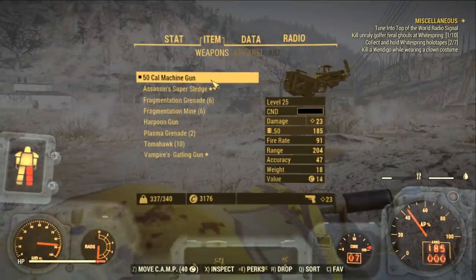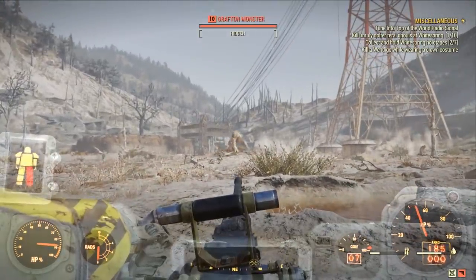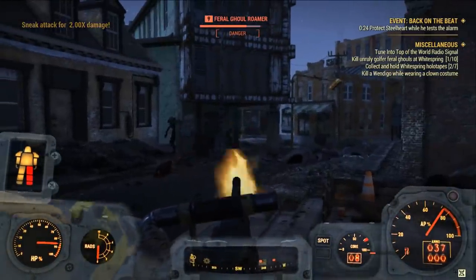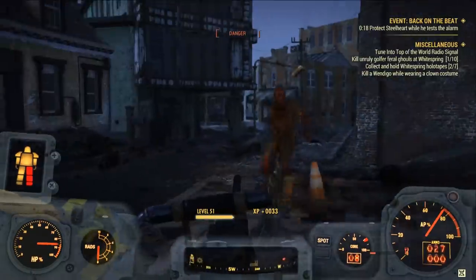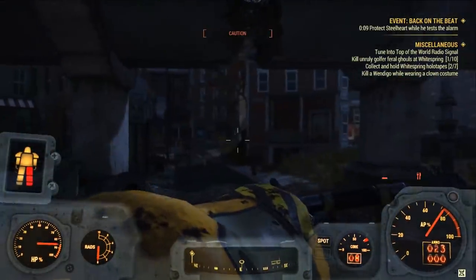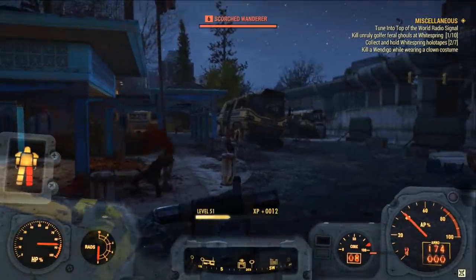The .50 caliber machine gun itself is a solid weapon. It burns through ammo very quickly though, so do take care that you have enough before you rely on this weapon for any longer amount of time. While you can easily craft 100 rounds of .50 cal bullets at a time, it's not going to last long with a fire rate of 91. The machine gun has a staggering damage of 330 per second, which is absolutely huge. But the minigun does have a higher damage per second, and so does the light machine gun. So it's definitely not the best big fast-firing gun in the game. You can check out my other guides linked down below in the description to find the locations of these other big gun weapons.